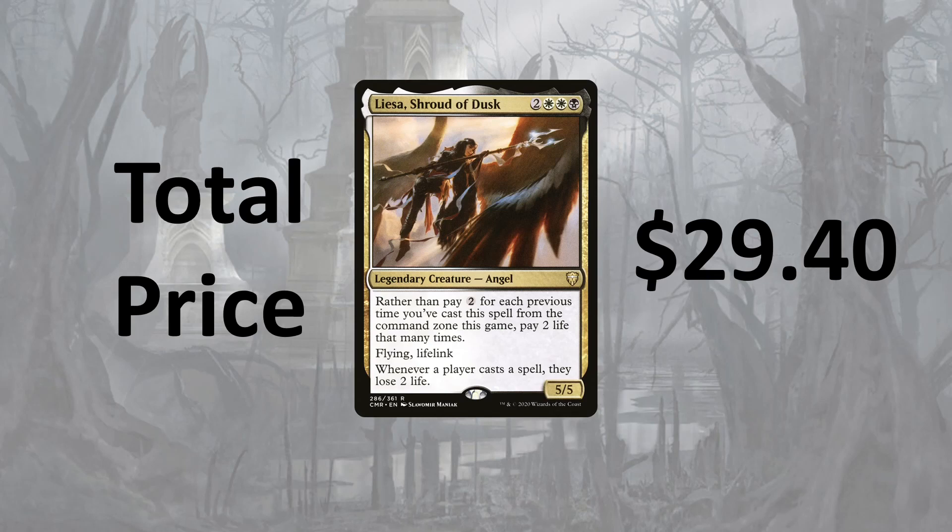Anyway, today's deck is Laysa, Shroud of Dusk. Laysa is a 5/5 that says: rather than pay 2 for each previous time you've cast a spell from the command zone in this game, pay 2 life that many times. She has flying and lifelink. Whenever a player casts a spell, they lose 2 life. So we're going to focus on making players lose a ton of life while also gaining us a ton of life. The total price of this deck is $2,940 according to TCG Player, not including basic lands.